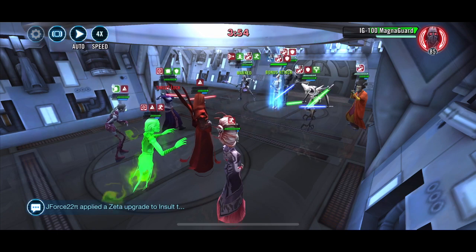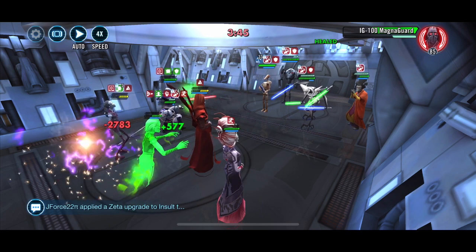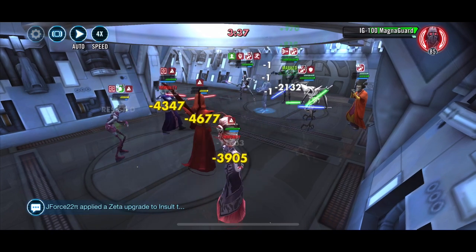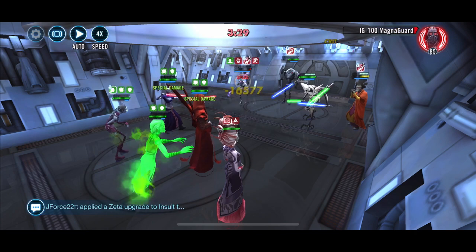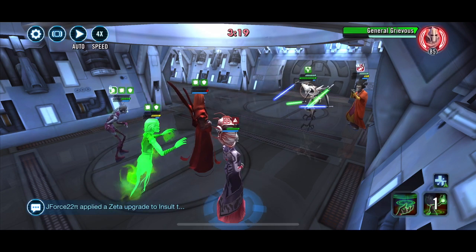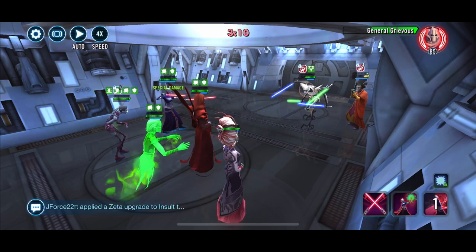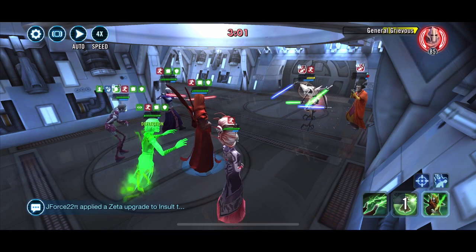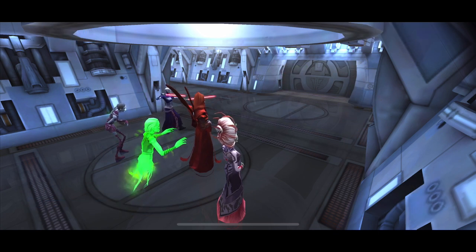It gets a bit hairy - Daka does get quite low at some points. However, she's got the zeta, so it's a slightly false representation because the game doesn't tell you just how much health she still has. But when you can do a group attack and take someone out and then reheal, it's cool. I didn't realize that Nute as a Separatist would have been marked by Grievous, but of course he's not a droid, so he's just standing there watching - a multi-limbed friend taking an absolute pummeling. Job done - 20 banners.